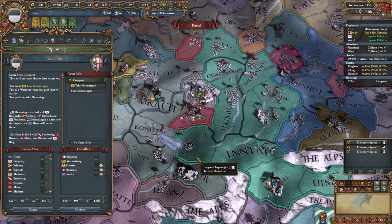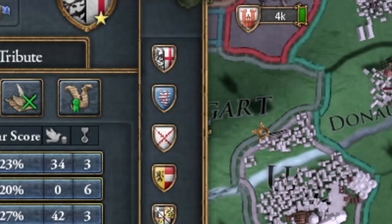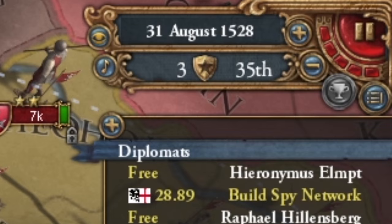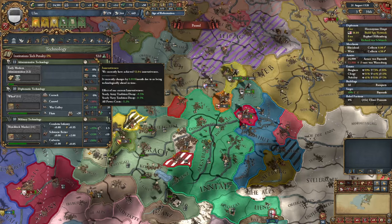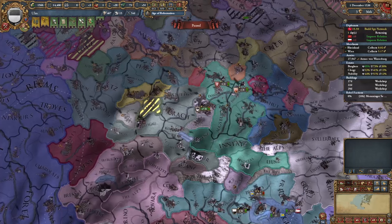It doesn't seem like it would actually be that hard to invade a free city. Memmingen has kind of been getting on my nerves — existing here. I can take this for innovativeness, so sure, why not. Past the 50 innovativeness mark in 1528, as intended. You certainly took a long time to take, but finally that's mine.